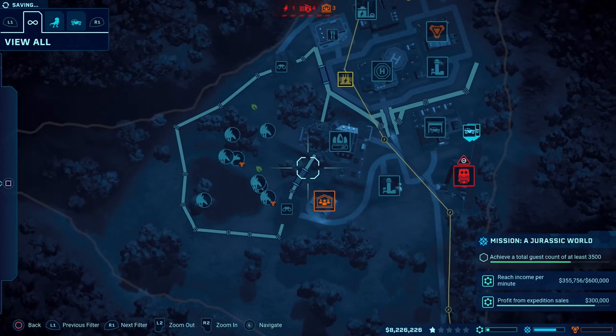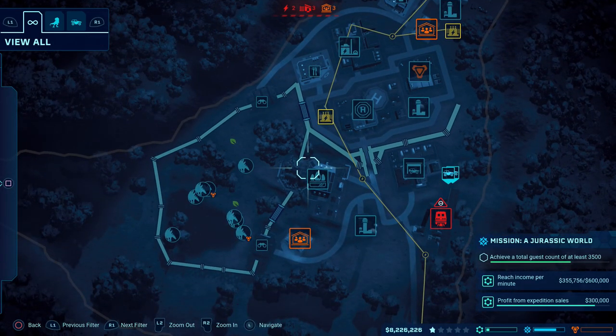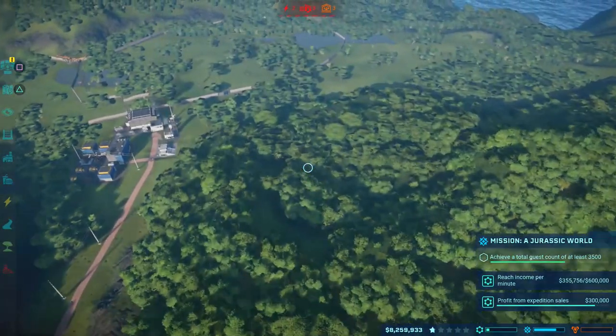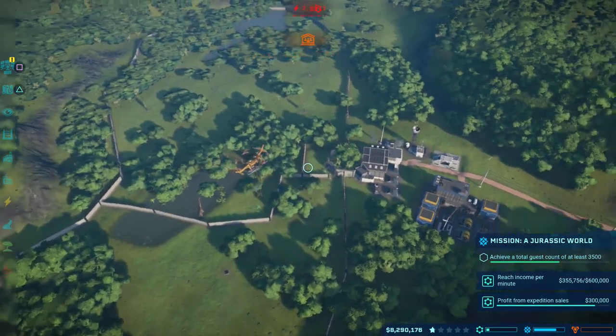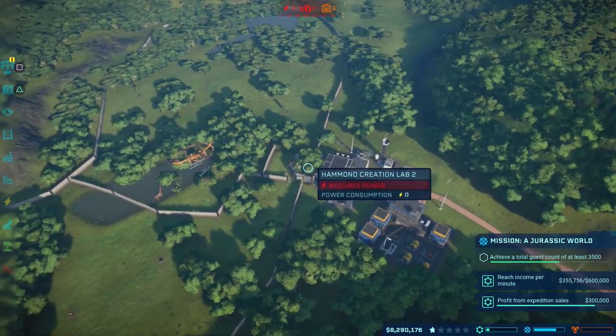He's so sinister, that fellow, isn't he? So sinister. We didn't actually get any damage over here, mainly because of the fact that the tornado didn't hit. So now we need to achieve a total guest count of at least 3,500. So we're going to have to start building hotels and stuff shortly.